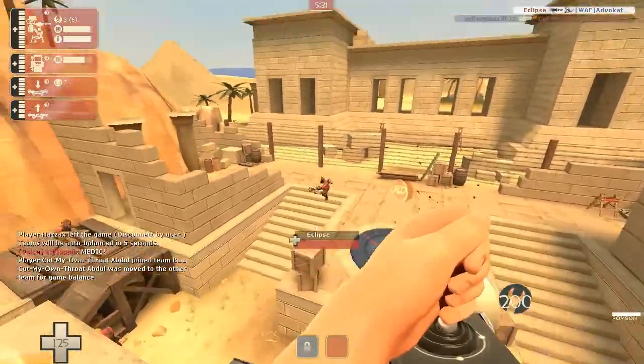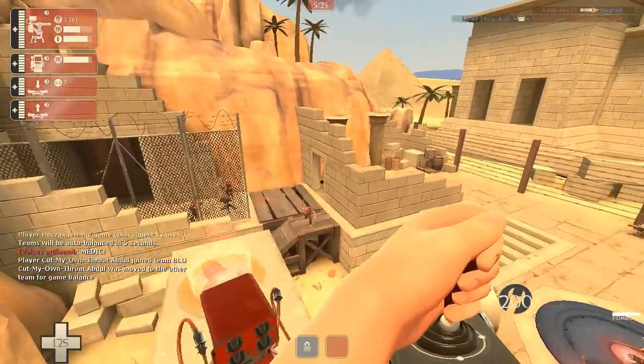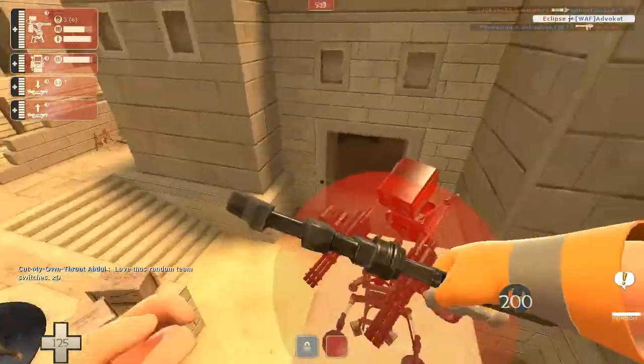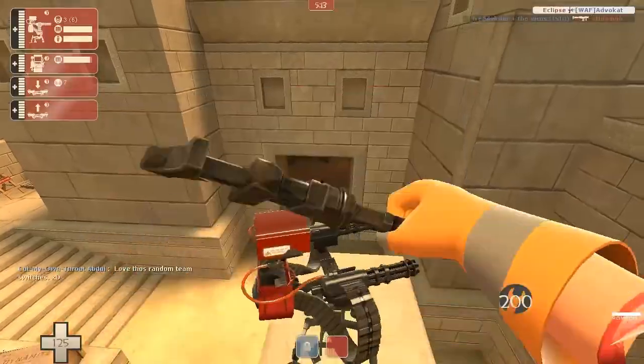It is really easy to take down this sentry nest — it's not difficult at all, kind of. I'm looking at the teleporter at all times, making sure no spies get up here. Our team was doing an okay job at spy checking, but if they had more than one spy, they could easily just teleport in and stab the engineer and stab the sentries.